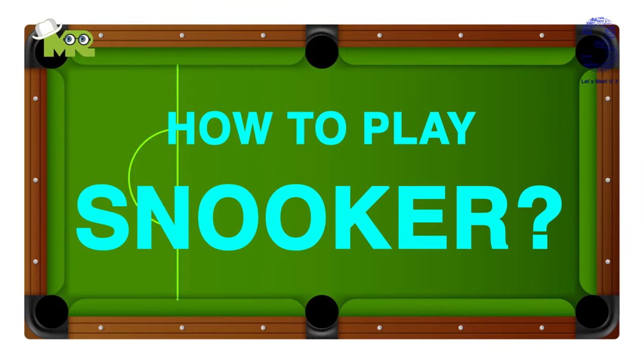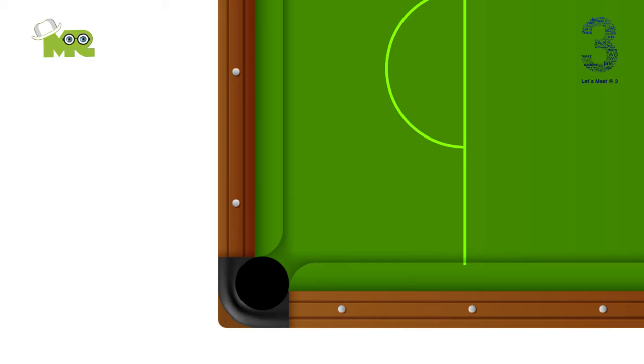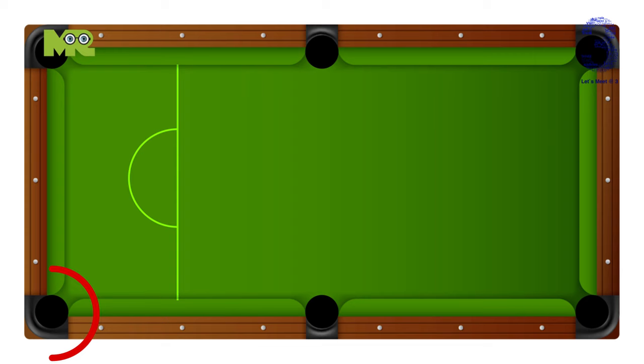How to play snooker. Snooker is a popular billiards game that is similar to pool. It is played on a rectangular snooker table with six pockets, one at each corner and two in the middle.